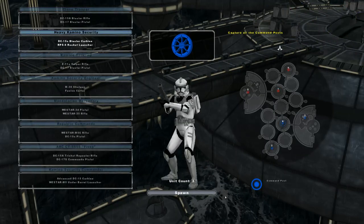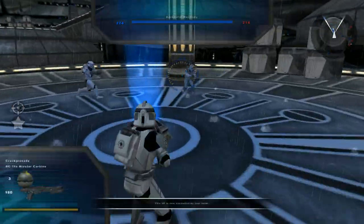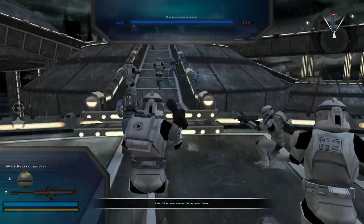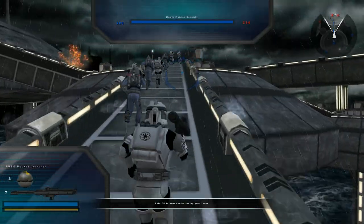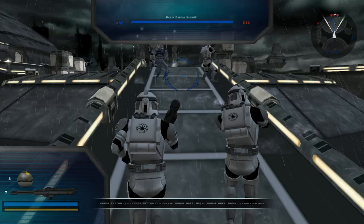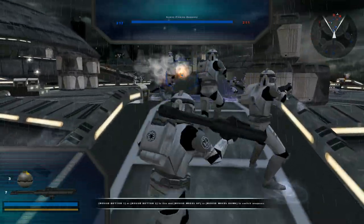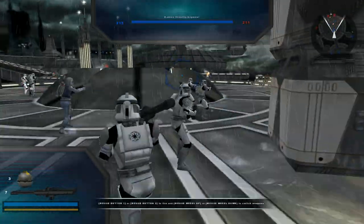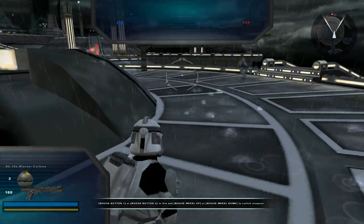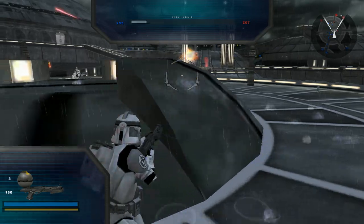We're going to start off as the Heavy Kamino Security. They've got their DC-15Ss and their rocket launchers and are ready to disperse some droids. We've got some Republic Commanders helping us on our conquest here and they do prove to be really valuable as the battle progresses — I'll show you all why.